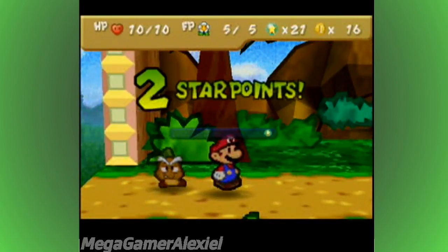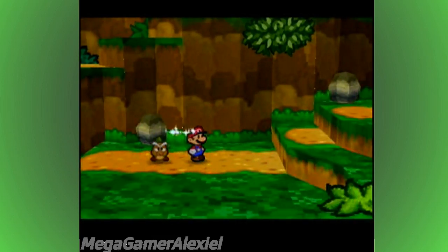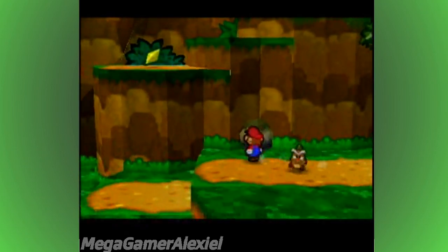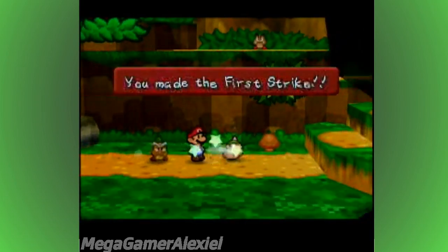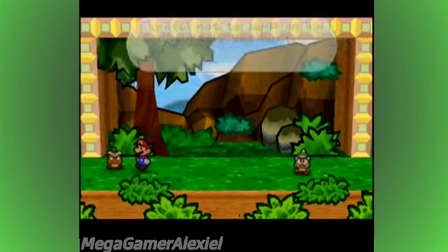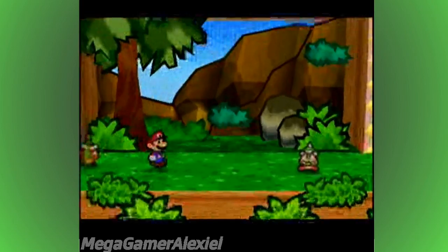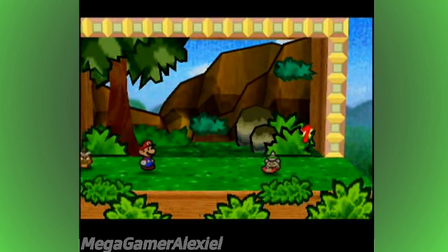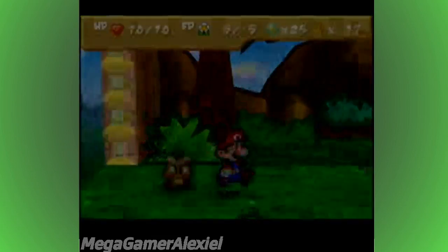If you get a first strike on him — that's jumping or hammering him before the battle — you'll be able to fight him. That up there, we can't get right now. We'll be able to get it in just a sec. These guys you can't jump on. Goomba's about to explain that. So, Spike Goomba — see the spike on his head? Be careful not to jump on him, you'll definitely get hurt. We cannot jump on him. He's got the same stats as every other Goomba. Pretty much every Goomba has the same stats, though they might have different defense.